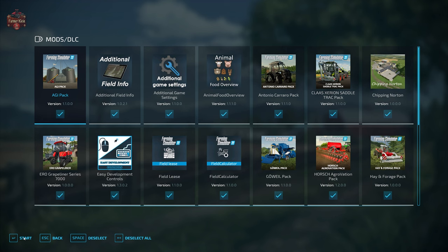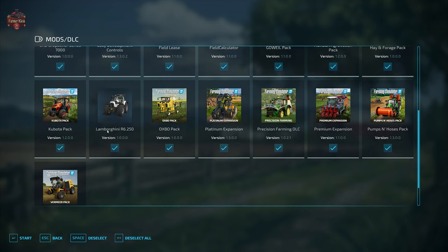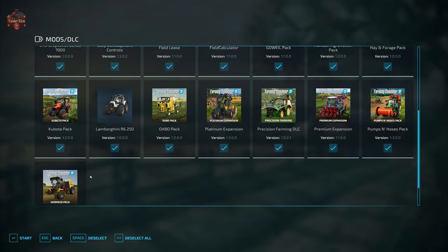We are going to be using the mods we typically use when we take a look at maps: additional field info, additional game settings, animal food overview, field lease, field calculator, and precision farming. In addition to that, we do have the Lamborghini R6250 as listed in the description activated.